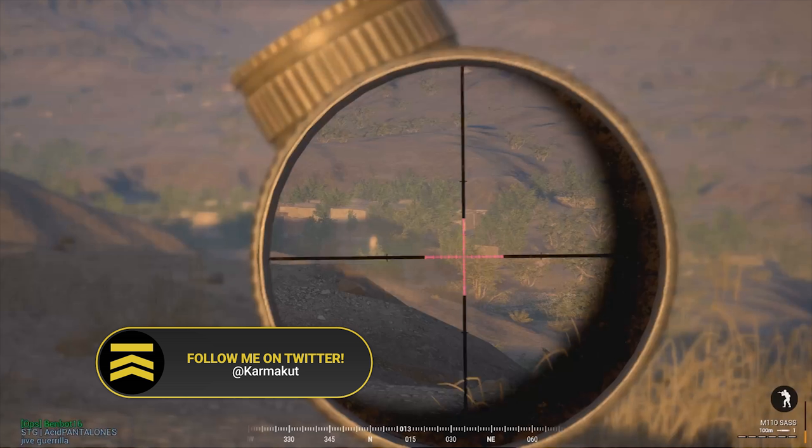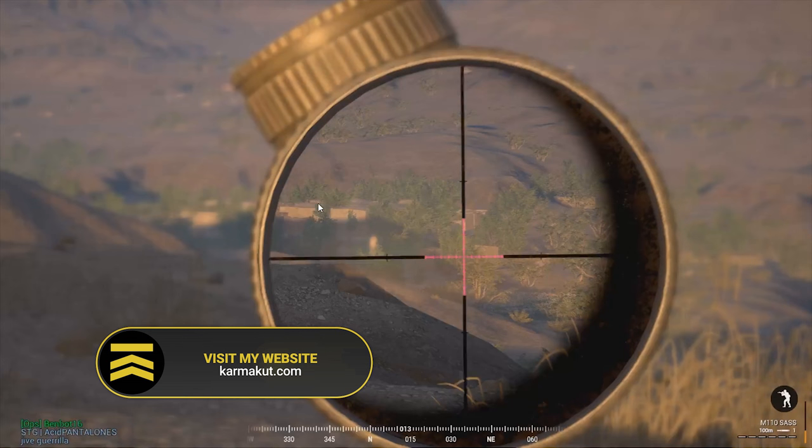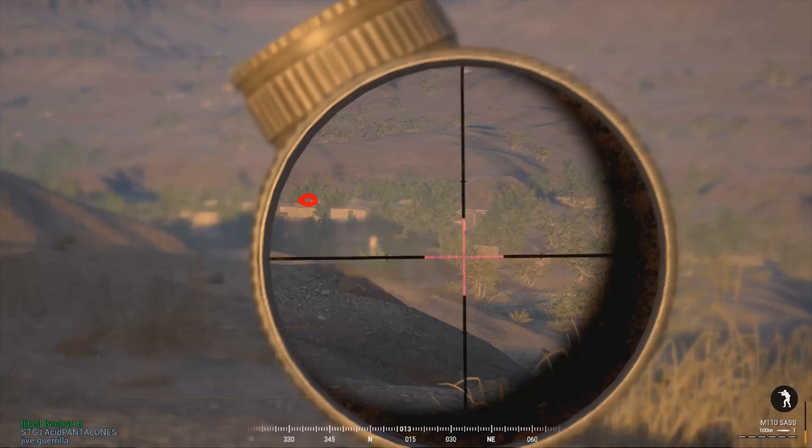Right now we're playing on Kohat as the US marksman, as you can tell by this scope, and we're going to go through my thought process and how to use the rangefinder and dial in a shot rapidly. Right now I'm looking for a target, and we are taking shots from the north from this compound, so I'm scanning briefly and right off the bat I notice this guy on this roof — something breaking the contour of that roof.